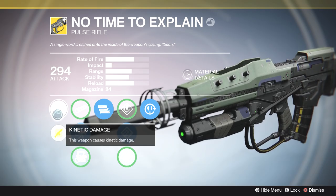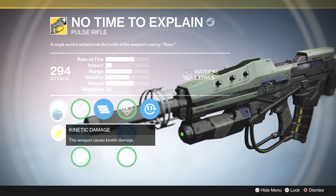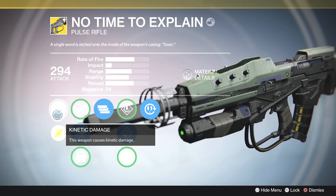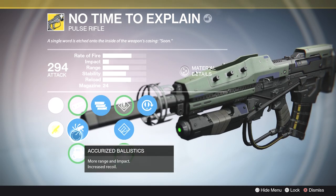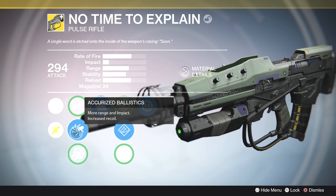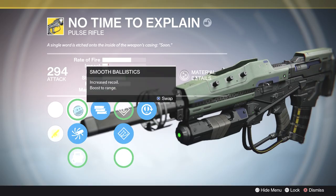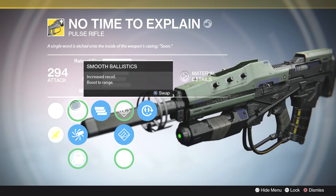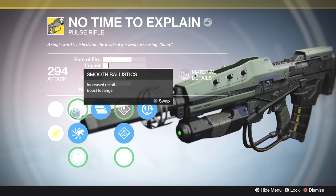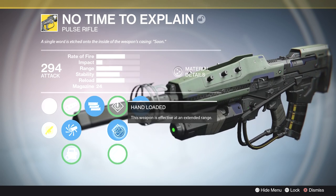First of all, it is a kinetic damage weapon — it is not arc damage. A lot of people thought it would be arc damage because the Stranger's Rifle shows electricity spitting out of it, but it's kinetic. That's a little bit disappointing. Next we have three different ballistics: smooth, accurized, and smart drift control. I'm pretty much sticking with accurized ballistics to get a little more impact. You couldn't be faulted for going with smooth ballistics, which gives you more range and stability at the cost of a tiny bit of impact. Next, it's a full auto weapon, just like the Stranger's Rifle.